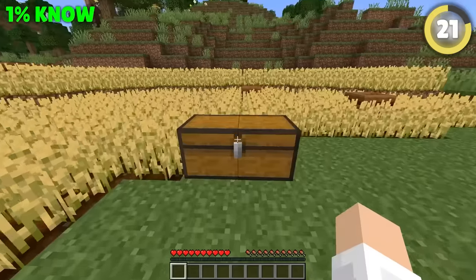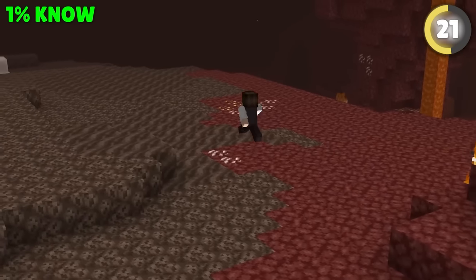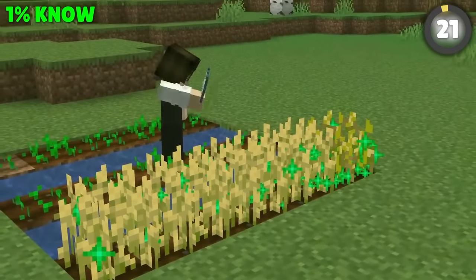Setting up a farm for food can be super difficult early game, but there's a hidden cheat code only 1% of people know. If you're brave enough to challenge the nether and make a run to a soul sand valley, you can farm the fossils for tons of bone meal you can bring back with you for a head start on all your farming needs.